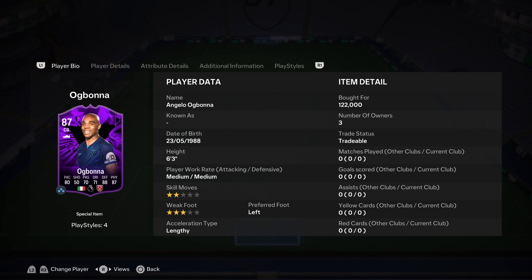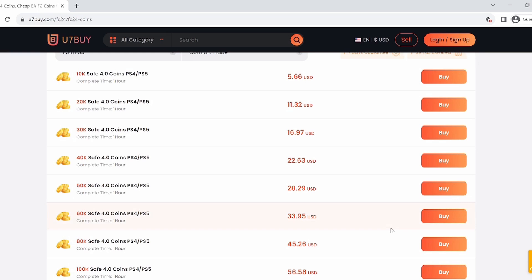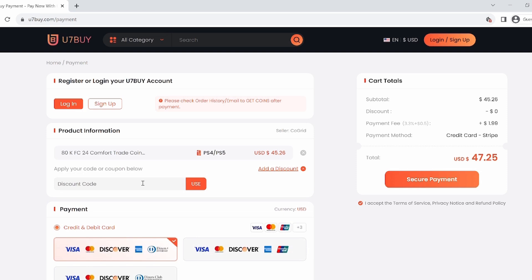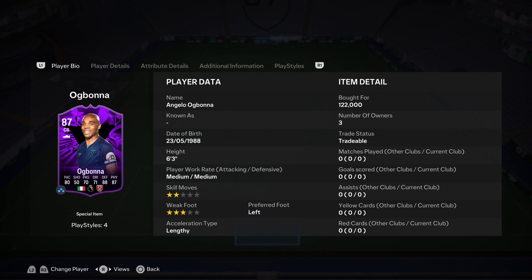Hello everybody, welcome back to the channel and a brand new EA FC 24 video. This is Leo here bringing you another special player view, another EA Pro card. If you want to build the team of your dreams, visit u7buy.com — the fastest, most reliable and safest FIFA coin market out there. For a limited time, use the code 'elite' for six percent off.